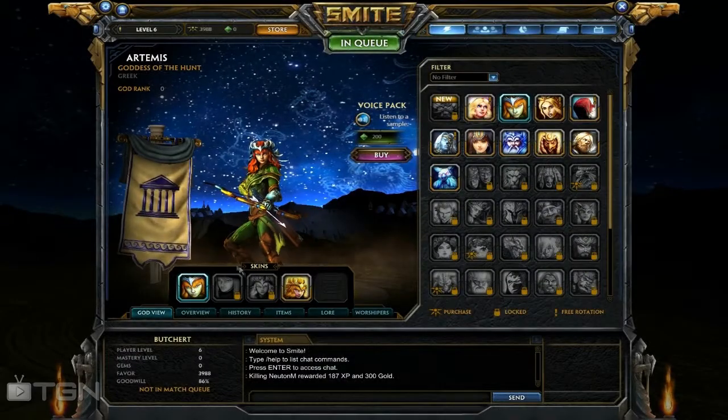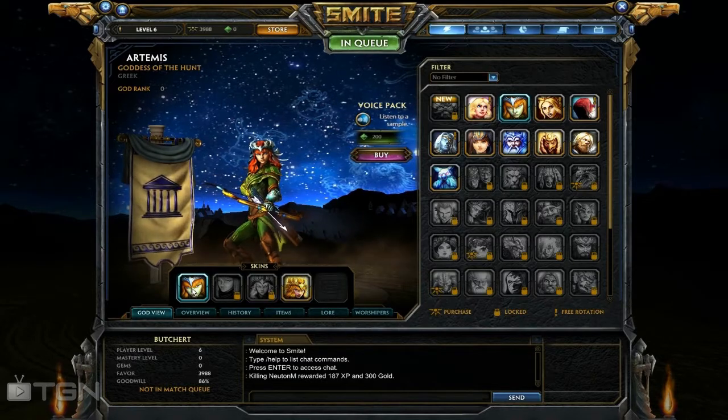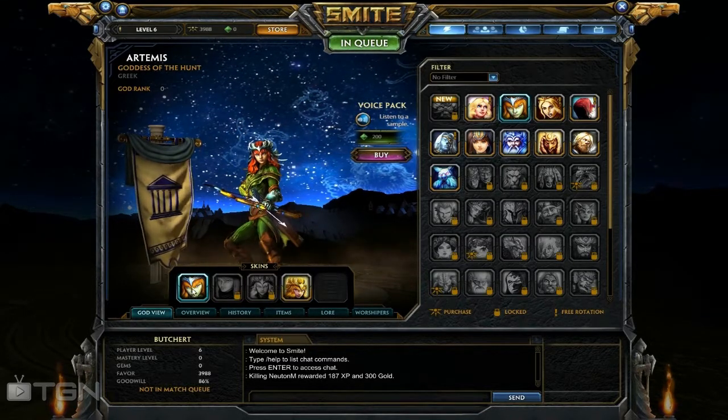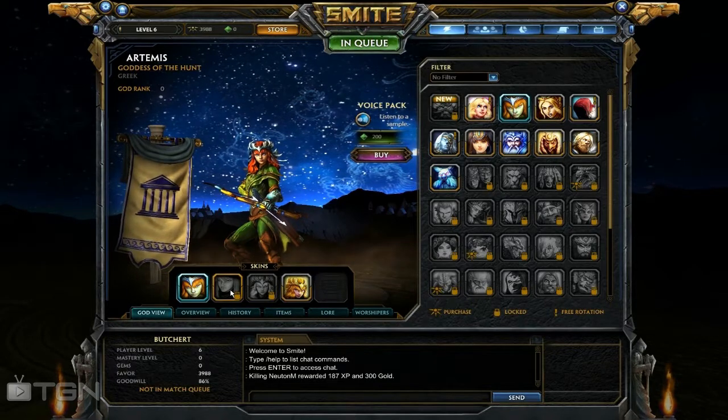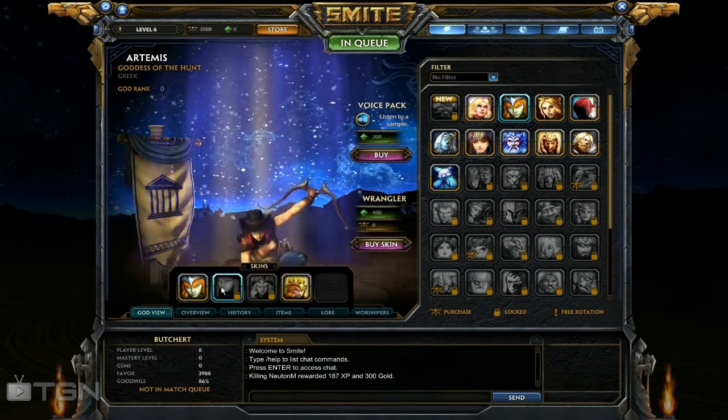Hello, this is an overview of Artemis in Smite. First let's go over her skins. We have the original orange or red head, whichever you like to call it, covered green armor, and then we have the girl wrangler outfit.